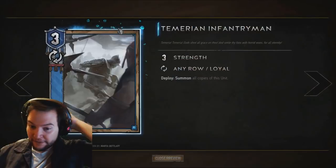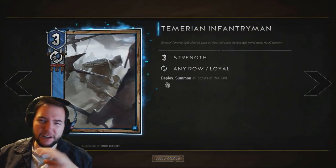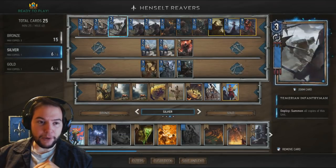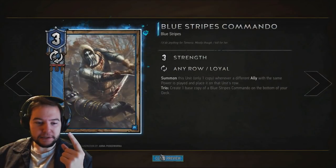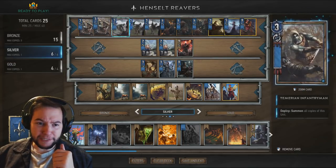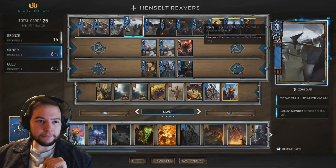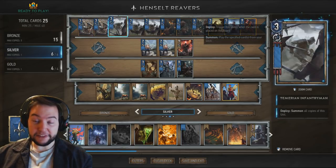The next card is the Temerian Infantryman. This summons all copies of this unit from the deck when played, just like an old monster ability. It's used for deck thinning and a bit of extra strength. You'll get 9 strength from this, but be aware that one is 3 strength. You will get a free Blue Stripes Commando, so you'll get 12 strength on the board with this play. I like to stagger these as well.